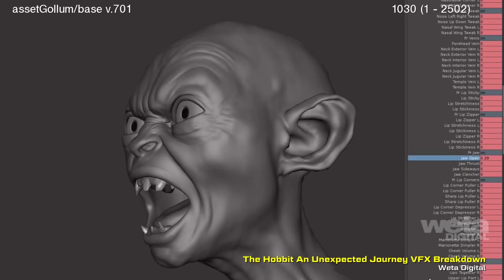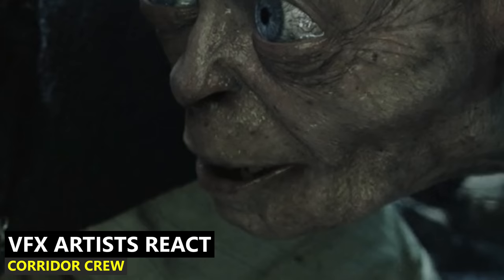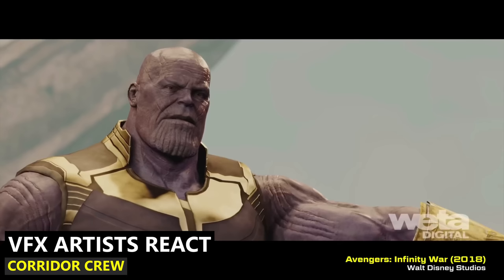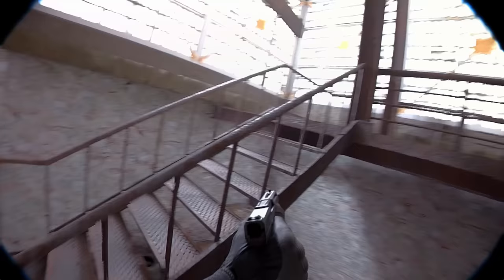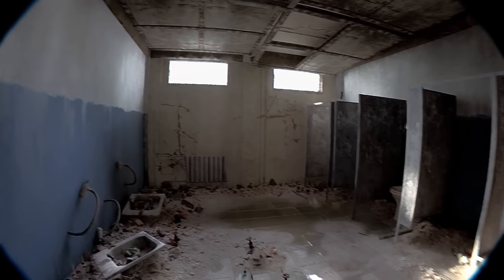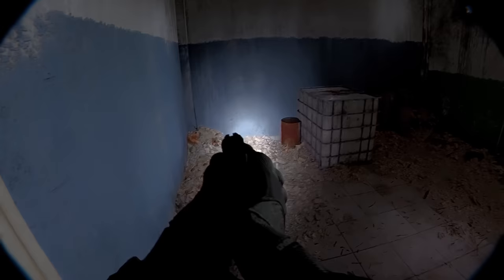VFX artists often talk about the small imperfections you'll only notice subconsciously if they're absent — the pores on your skin stretching when you smile, muzzle flashes being a light source instead of overlaid in post, adding imperfections in the compositing process like smoke or camera shake. It's very clear that the devs making Unrecorded know what they're doing. One of the more obvious examples of added imperfection is just how much secondary movement the character arms make as they move — the gun isn't just locked into the center of the screen, it wobbles around like it would in real life. The addition of that secondary motion caused by the character moving also hides a lot of animation repetition incredibly well.